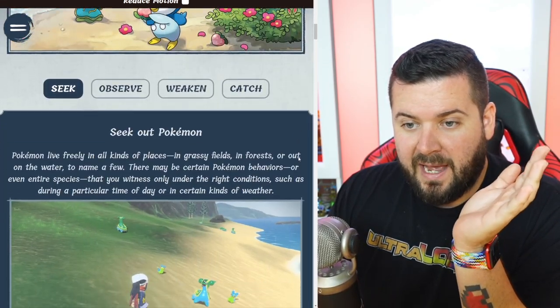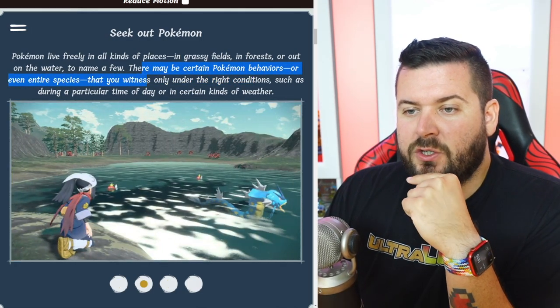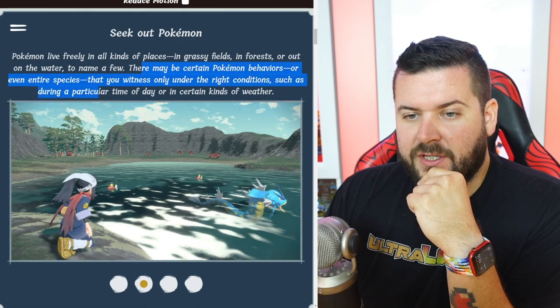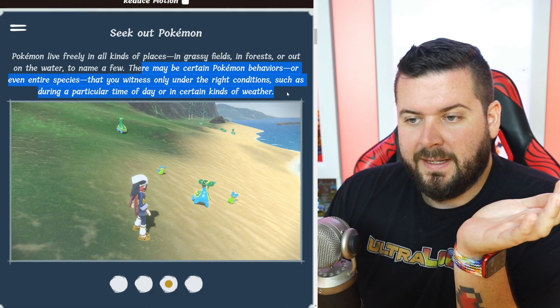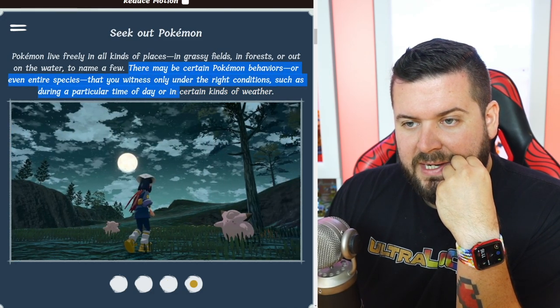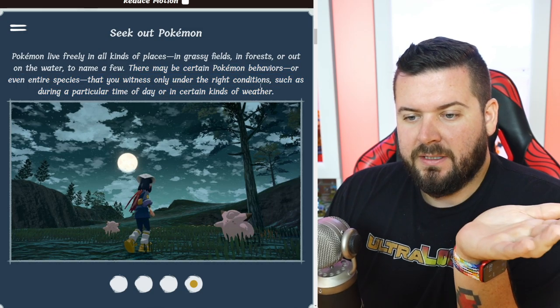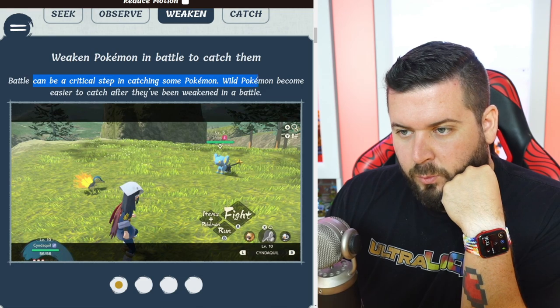There may be certain Pokémon behaviors or entire species that you witness only under the right conditions — such as during a particular time of day or in certain kinds of weather. Kind of like Pokémon Snap — you're going to be finding nocturnal Pokémon sleeping during the day and we're used to the dynamic weather system.